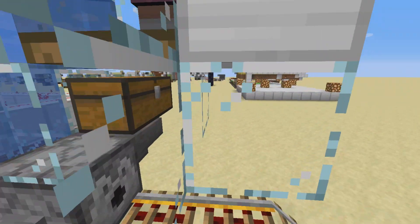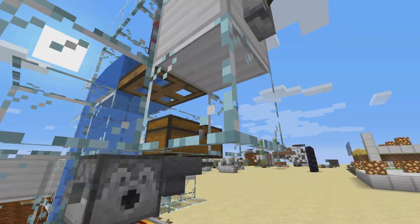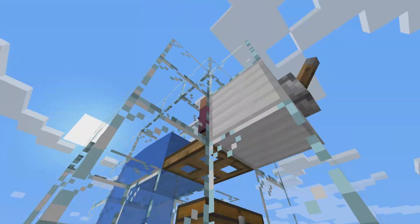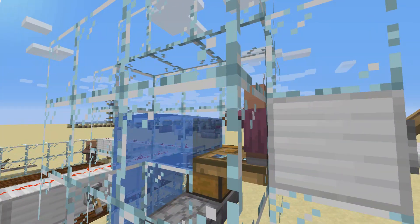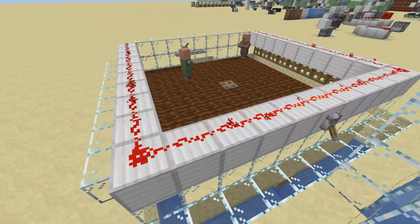Another alternative is to put a boat down here. Make sure you're in the boat and able to press the button so the boat doesn't get filled up with two villagers, because you can't push another entity out of a boat if there are already two entities in it.